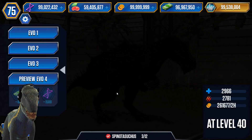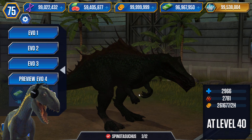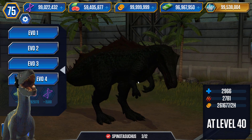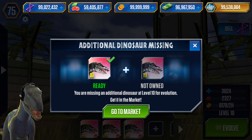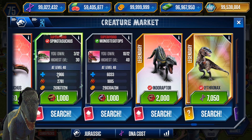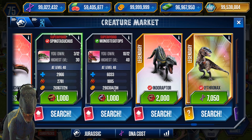Now let's see the preview of level 40 - that looks pretty cool. We're going to level that up straight away, and we can sell it for over 31,000 DNA. It costs the same amount of sDNA as Monostegatops. Comparing the two: Monostegatops is a health creature and Spinotasuchus is an attack creature, so they're both super hybrids.